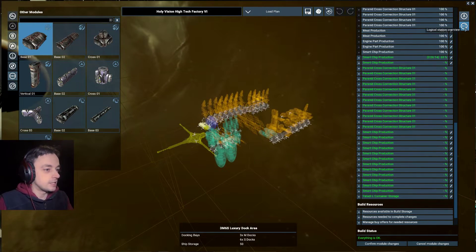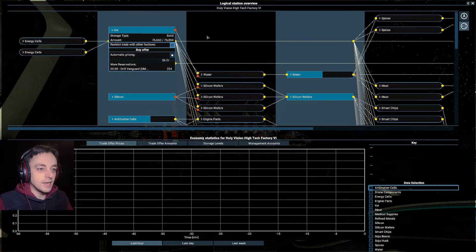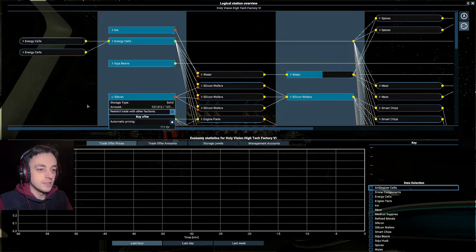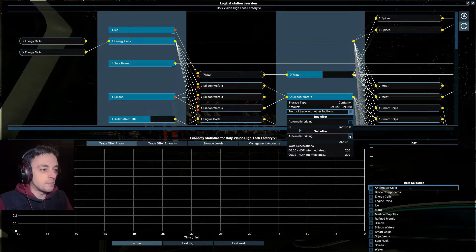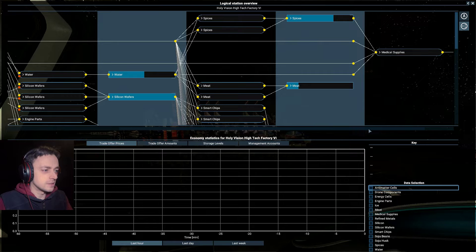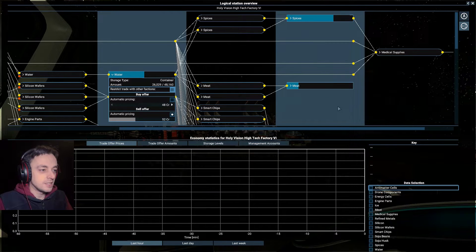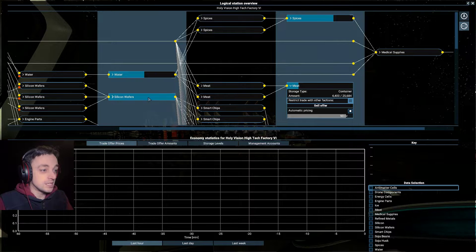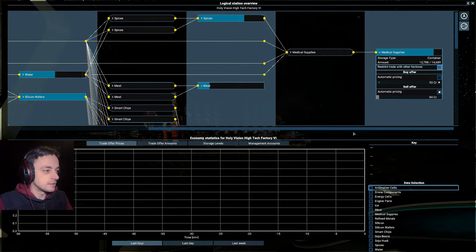I don't know how many people are working here yet. I'm building all sorts, and I've set them all so that they're just auto-priced. A lot of the things are set so that they won't cost much, so if I buy them, I buy them for next to nothing. Where's the actual product itself? I want to see the product — all of these things can be bought, but they're bought and sold for next to nothing. I'm selling meat as well. I'm so hoping that this factory is going to earn loads of money. Why has it got medical supplies as its last thing? It's not supposed to be a medical supplies place — it's supposed to be a chips place.